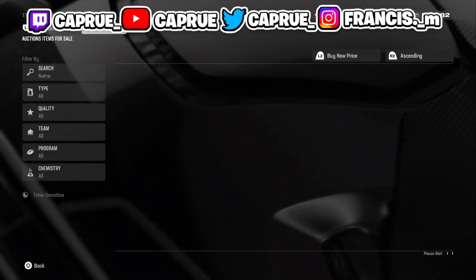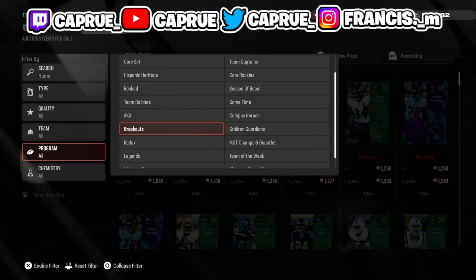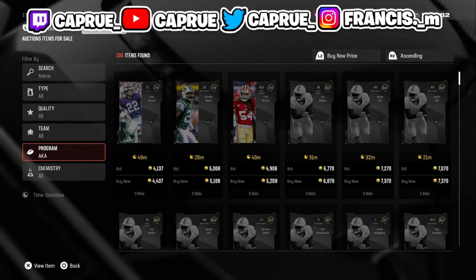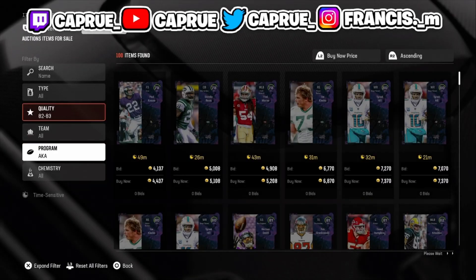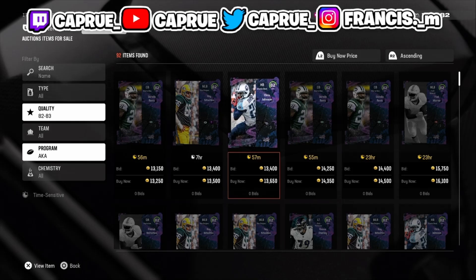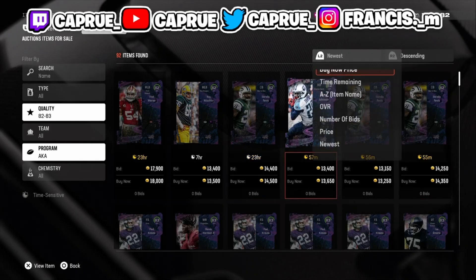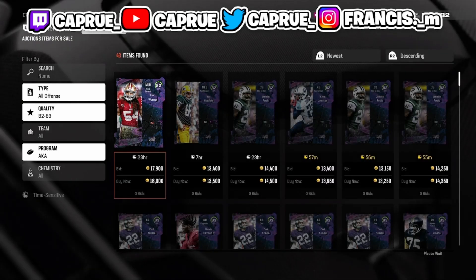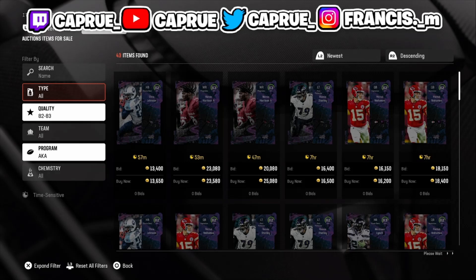Go to the auction house and we're going to start off with the AKA promo first. Go to program and look for AKA — boom, it's right there. We've seen that these packs are giving out 82 pluses, so let's check out the 82s and see what it's looking like right now. They're already filtered — 13,000 coins is what they're selling for. You don't have to do anything else besides filter by 82 or 83 to find these.